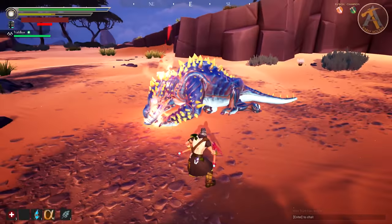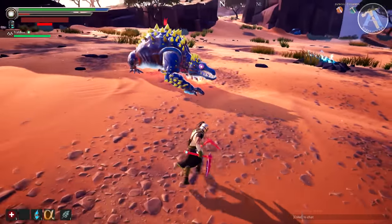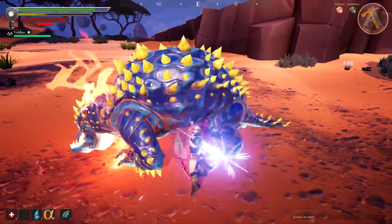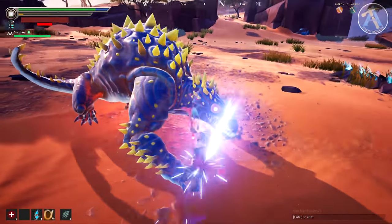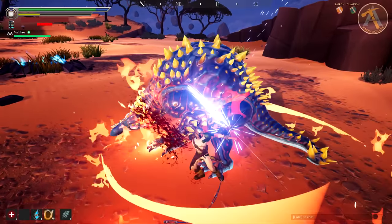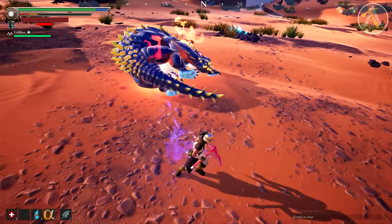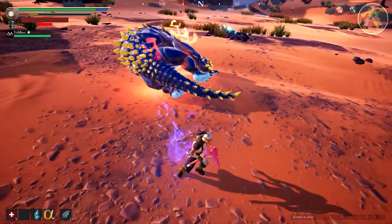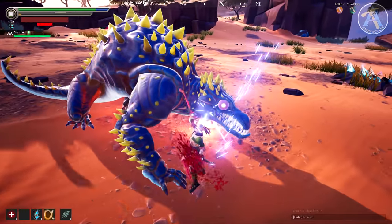Another Nayzaga attack is the tail swipe. This one is a little weird-looking because it's not just a tail swipe — he does a half-body tail swipe from the back part of his body. The way you'll know he's going to do it is the tail will curl up with his body, and then he'll launch his back half around the ground, swiping the area.